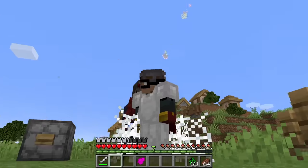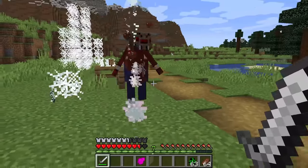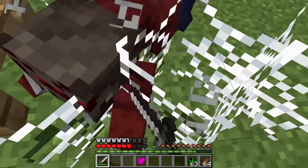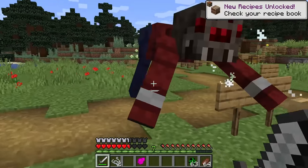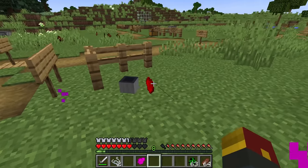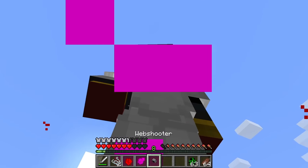It got me stuck in webs! Every single time I attack it, it goes for me - this is one of the most frightening things I've ever seen. Get away from me! Now what do we get for drops? We got our hands on another infinity stone and also a web shooter.